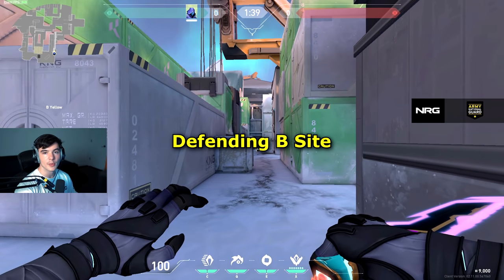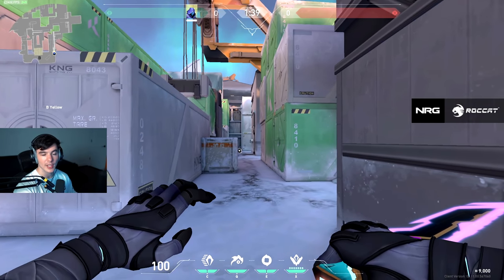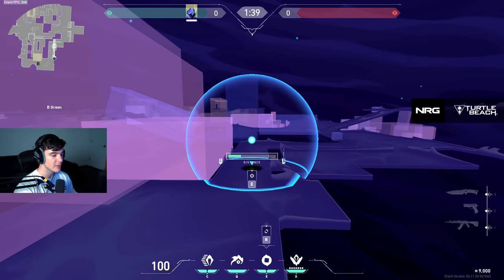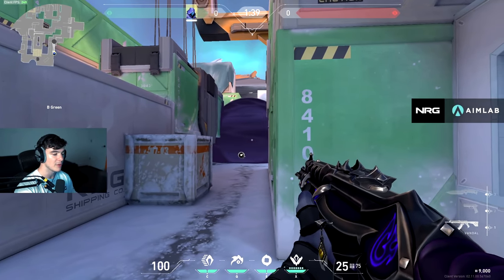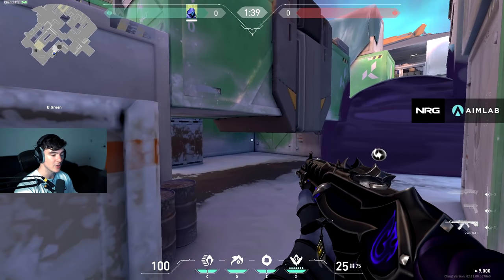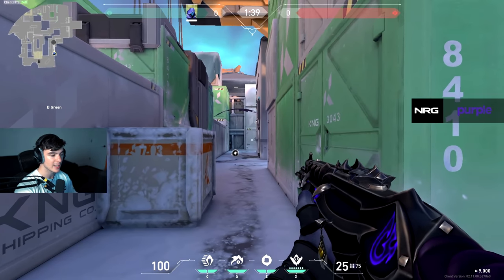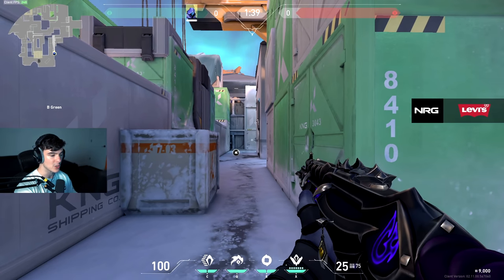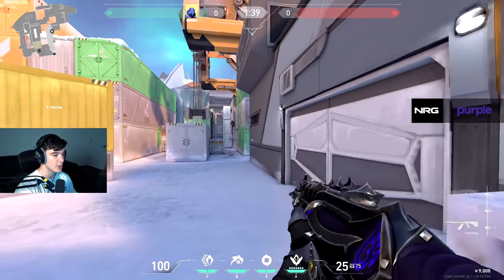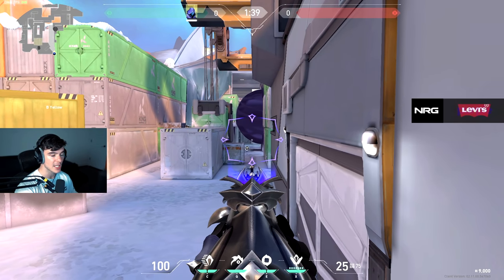Now we're in the home stretch defending B-site as Omen, starting with this corridor. This is an excellent place for Omen to defend — he can make a lot of one-ways and his Paranoia is really strong here. Starting with a simple smoke — just smoke this off — it prevents them from pushing and if they do push past you have your Paranoia to blind them. Anyone that pushed past and sits under here will be completely blind and probably die. This is pretty spammable but the downside is you can get spammed back as well. A very useful one-way: make it on top of the little garage door just like this — wait for it to bloom before peeking and it covers both angles where they can peek from.